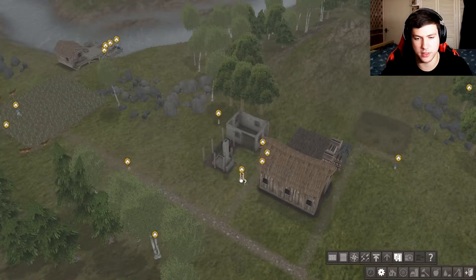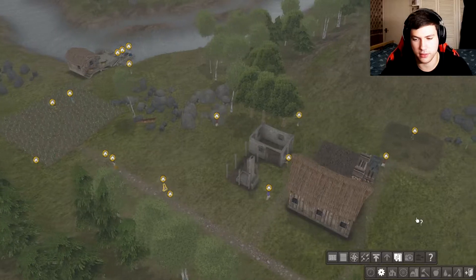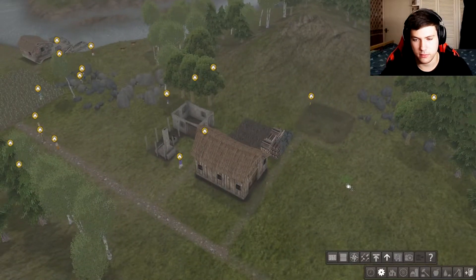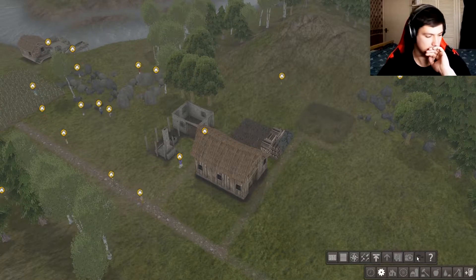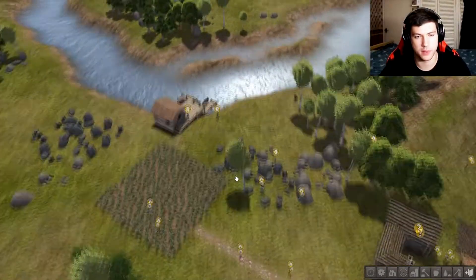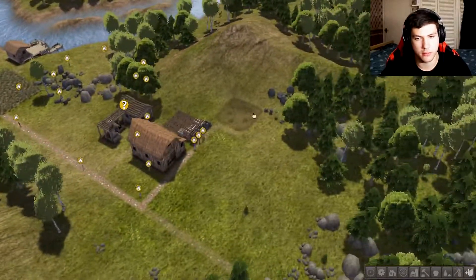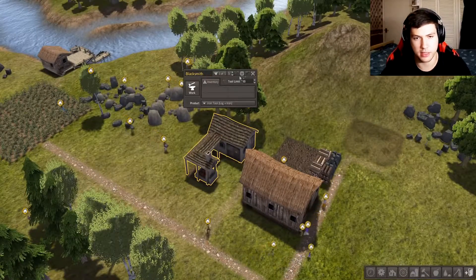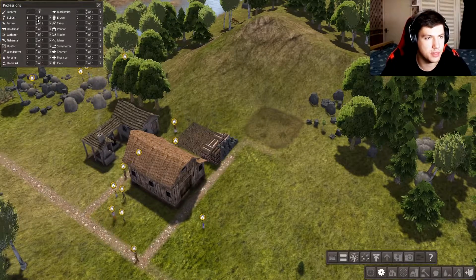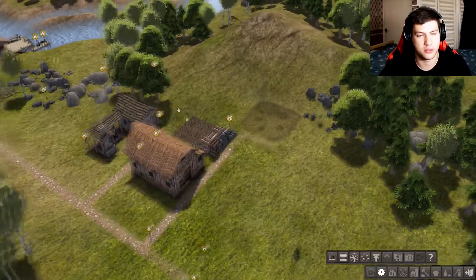A cool thing about this game — you can see the path of somebody. I can increase the priority. We got fish! That's a lot of fish. We got some corn; they're harvesting it. We're getting wood cut. Okay, we got a blacksmith — we need him. We have two people free to work, so we can do a woodcutter as well. Only two builders needed for now.